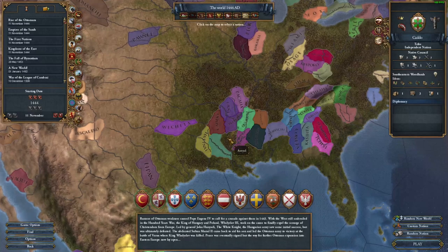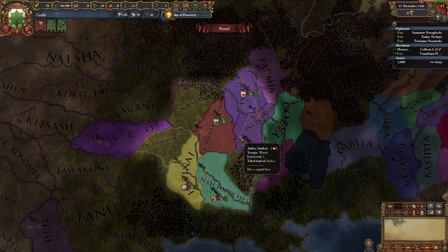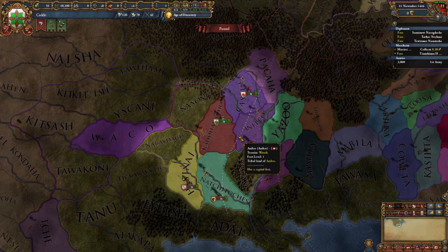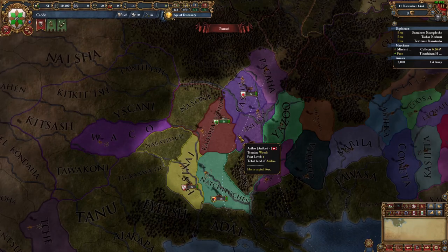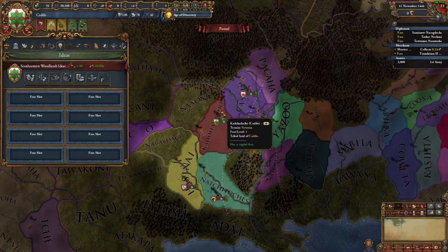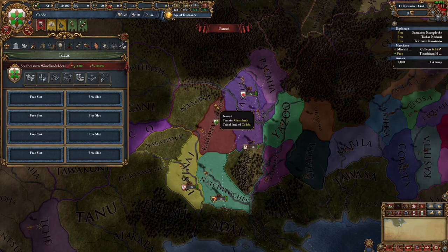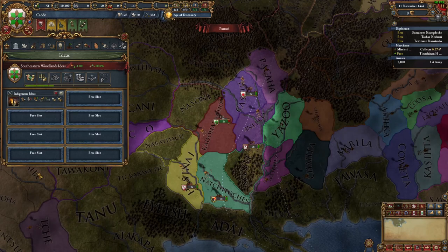For our demonstration today, we'll be selecting the Caddo. Now that we are the Caddo, the first thing we will need to do — apart from trying to survive as a Native American — is get to Admin Technology 5 without reforming our government in any fancy ways, and getting ourselves our first idea group: Native Ideas. With Native Ideas completed, we can now move on to the next step.